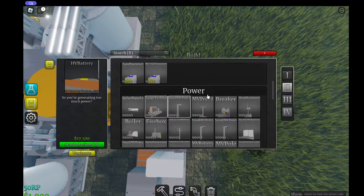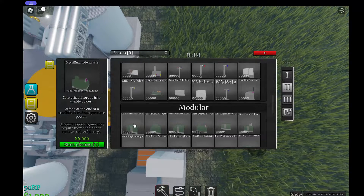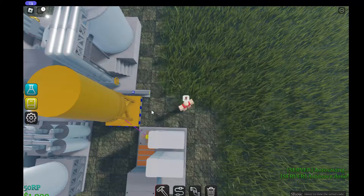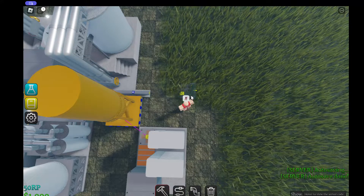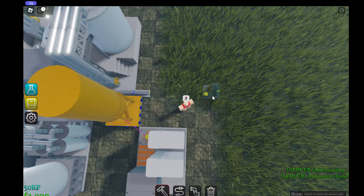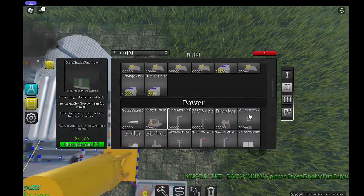Now we're going to need to build our engine. Here we go — fuel input. We're going to put it right there, a bit away from the refinery setup.